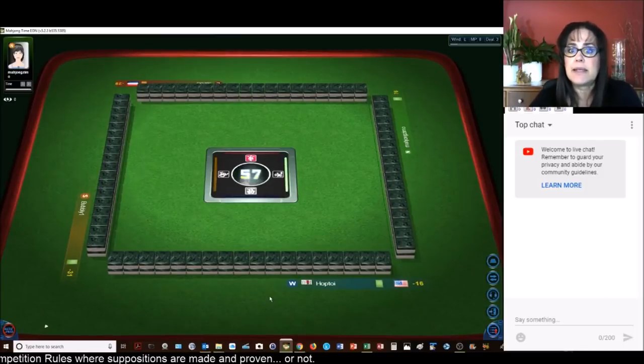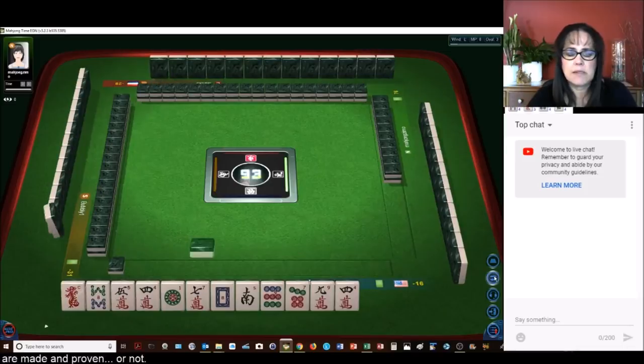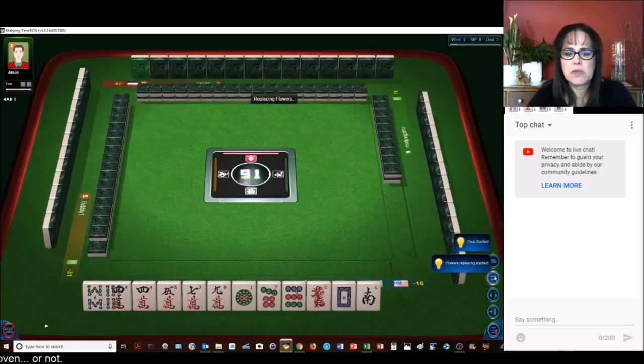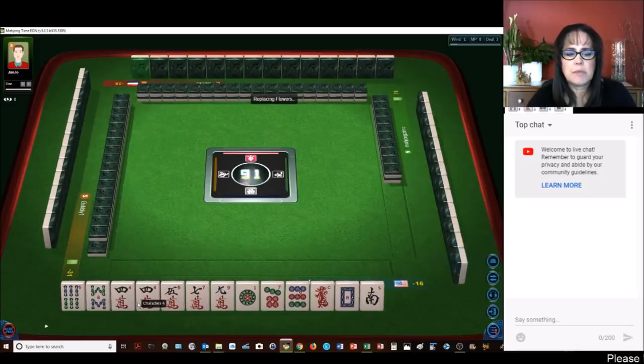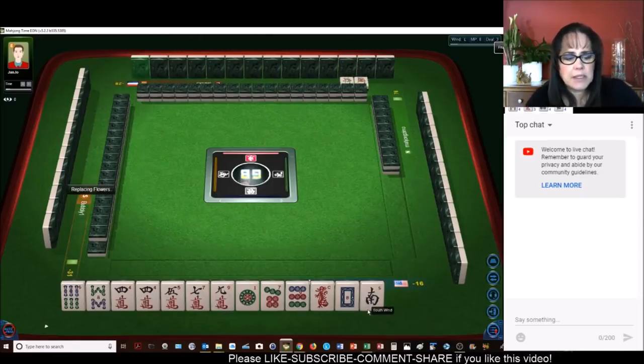They did a knitted hand — I forgot to look. Here we go. I see mixed suits. Six, eight, pair of fours. Five, seven, nine, one, seven, nine. I'm thinking — we do have — what about something knitted? Let's see.